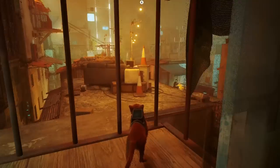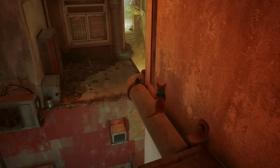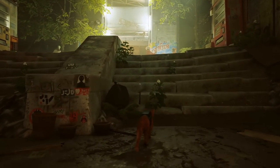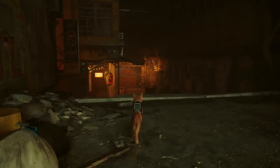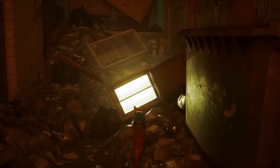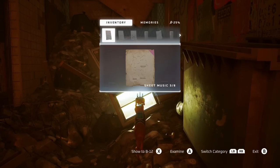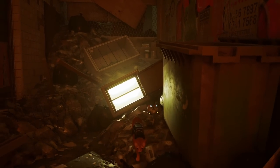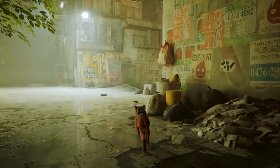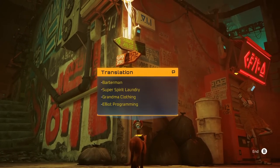Eight of eight is gonna be kind of annoying and take a little while. Head all the way back, using the Guardian as a landmark. For number eight, head over this way and way back in this corner is a safe. On top of it will be a purple or pink note - pick it up, open your inventory, and show it to the NPC. He will tell you it just follows numbers and it's in binary - that's your hint.